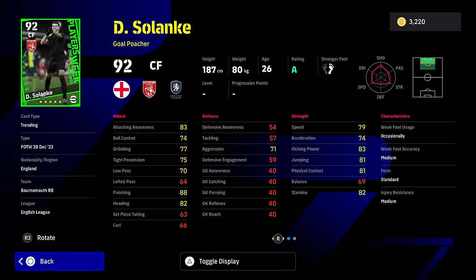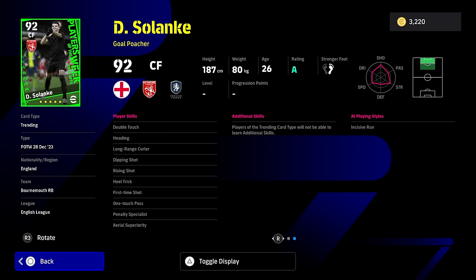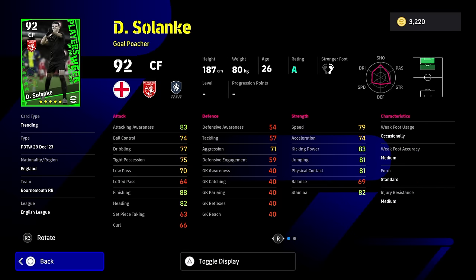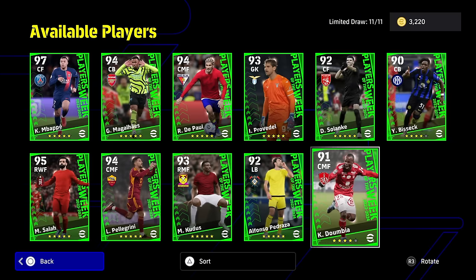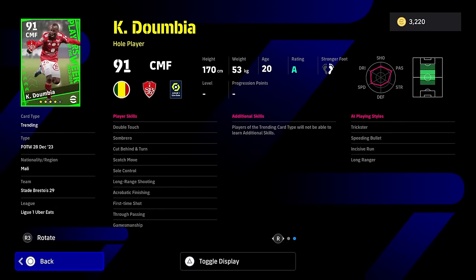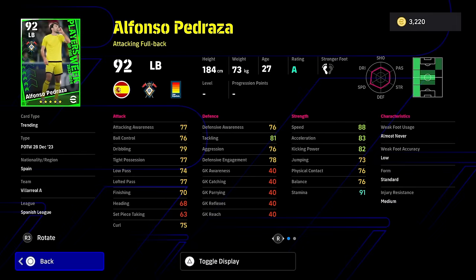Solanke has had a couple of cards — you know what you're going to be getting with him. He's just a tall target man, pretty okay. Double touch for a big man is quite nice, one-touch pass, first-time shot, area superiority, and heading. Finishing at 83 and kicking power is quite nice, but nothing to shout home about. Dumbia is a fairly average card as a whole player center midfielder. These cards are literally for newcomers — all of these are newcomer type cards.